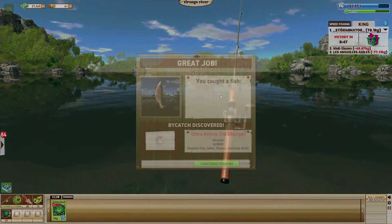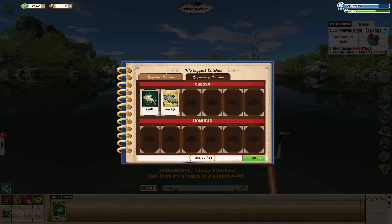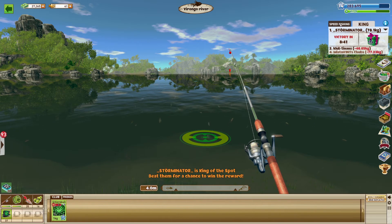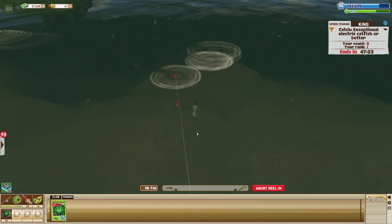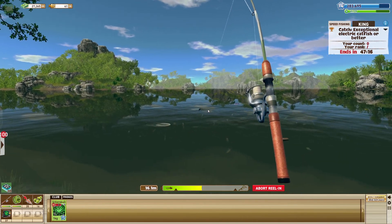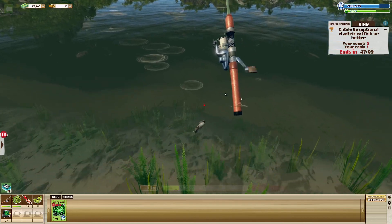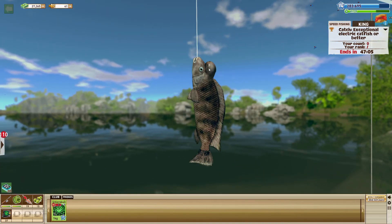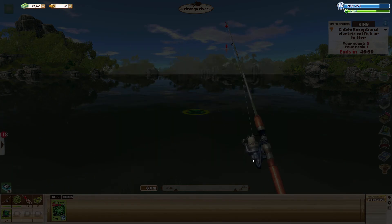What is this — a chesa? Nice, okay, now we have a small chesa. Cool. King speed fishing electric catfish exceptional — not gonna get that. We are just going to explore with this algae boilie and see what we can get. Look at that tiny fish and it's still pushing our setup almost 75 percent. That looks like — oh yeah, it's the bubble head fish. What is this? Lion head — nice, average lion head. We got a lot of club XP, nice, average. Okay, cool.